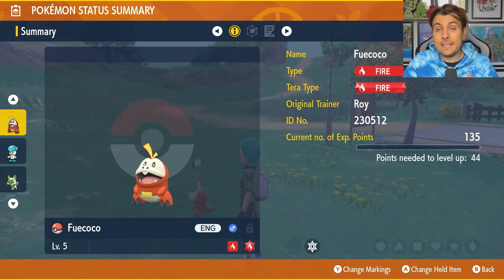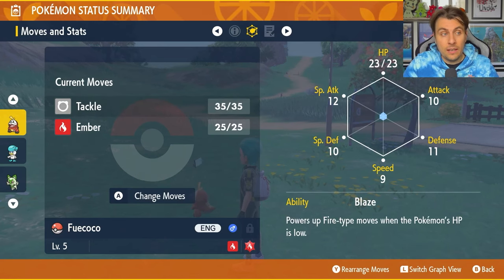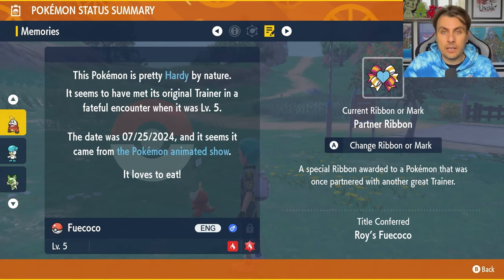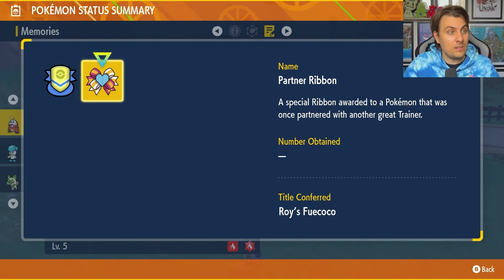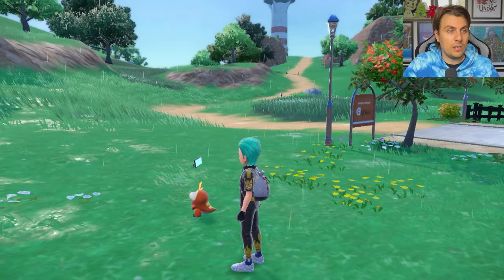Let's have a look at the details for the Fuecoco. It's in a Poké Ball and is going to be level 5. The original trainer name is going to be Roy, and it will only have the moves Tackle and Ember. It won't have a hidden ability, but that can be easily changed. It will have the Partner Ribbon, meaning when you throw it out into battle it is Roy's Fuecoco, and it also has the Classic Ribbon as a little bonus.